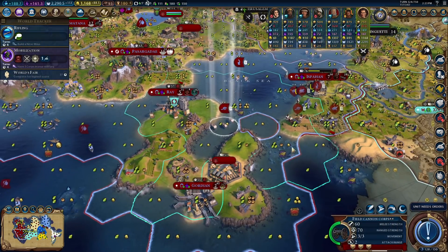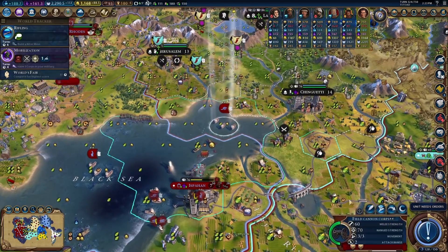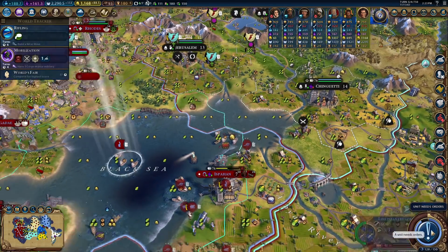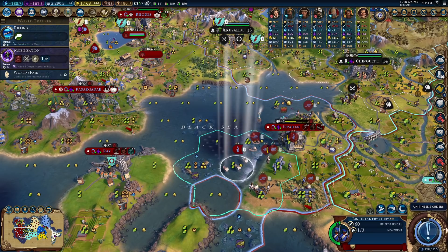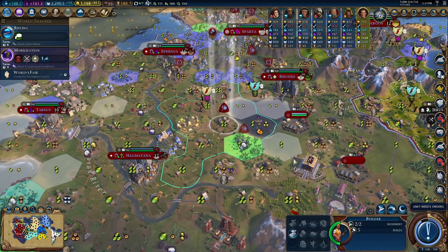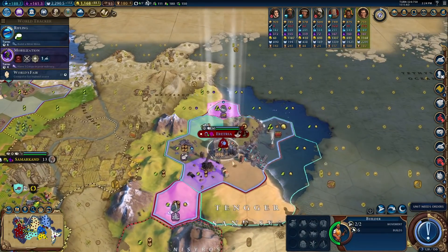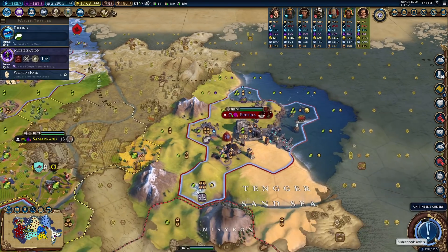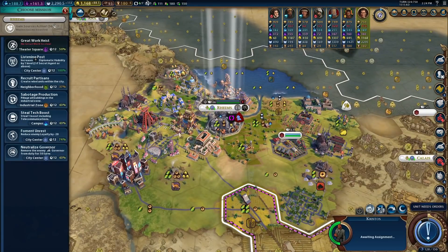We'll just do a little swap next turn and get you up on that high ground. Just wait here on the edge. I guess I could have moved these guys in a more efficient way. Clear that guy out — oh, don't have enough movement for it? Interesting. Let's attempt to steal the attack boost.